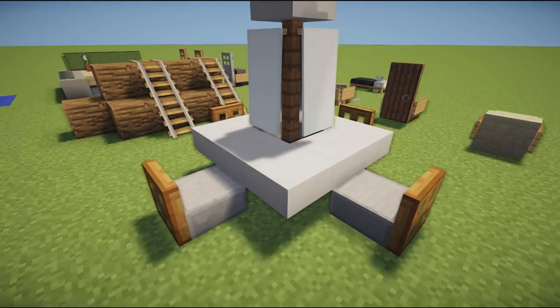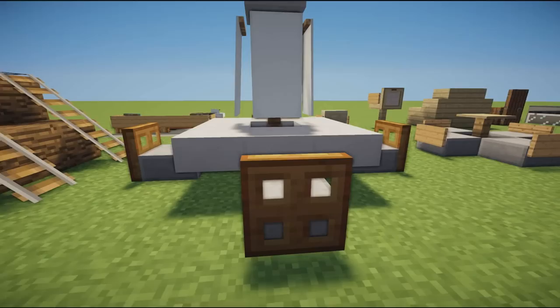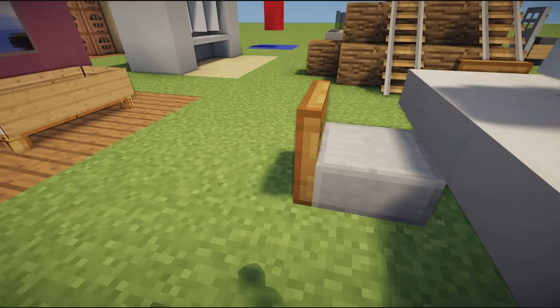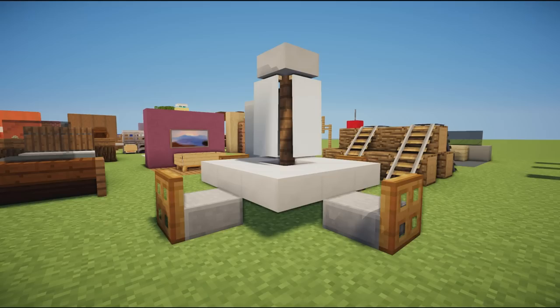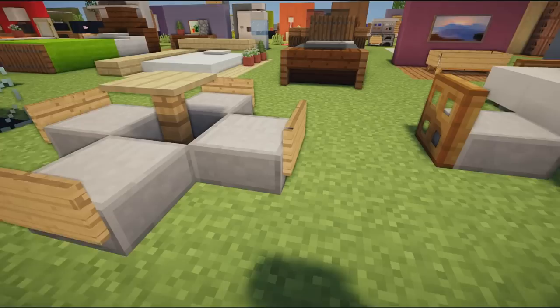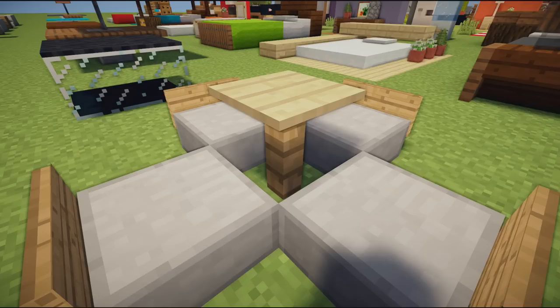Next to this we have a garden chair and table design with an umbrella in the middle. It's just banners on the side of a fence — you place them and it looks like a closed umbrella. Then we have a simple quartz slab table with slabs all the way around, and trap doors on the back for simple chair designs. Leaving off the arm rests gives them a cleaner look.